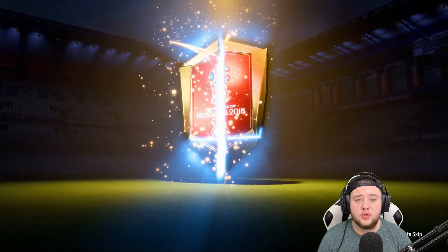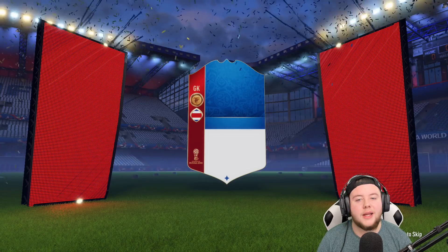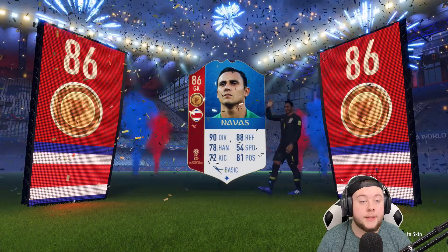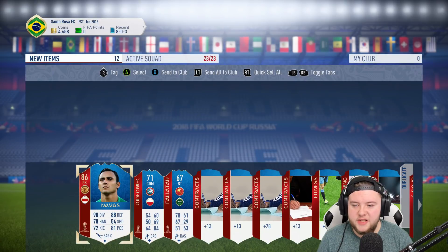Yes, we get a board drop! Come on, who's it going to be? It's Costa Rican — that is Keylor Navas! Now, can I fit him in my team? Hell no. But another 86 rated player — that's pretty good, to be perfectly honest. That's not too bad, it's just the case that I can't fit him in.